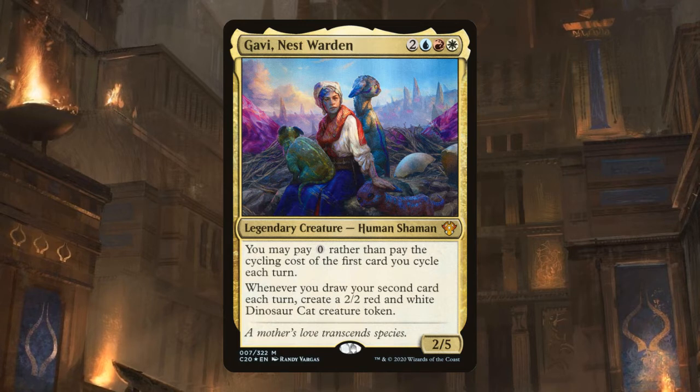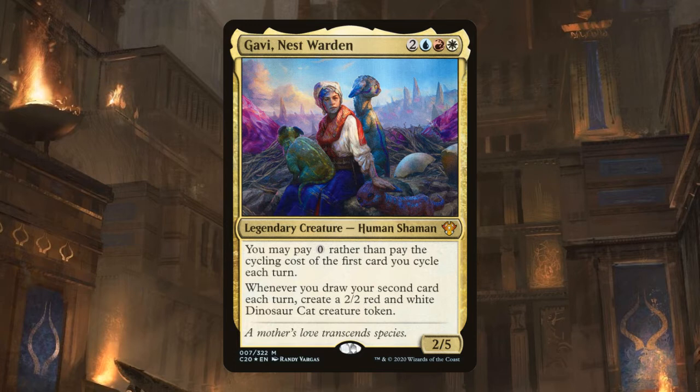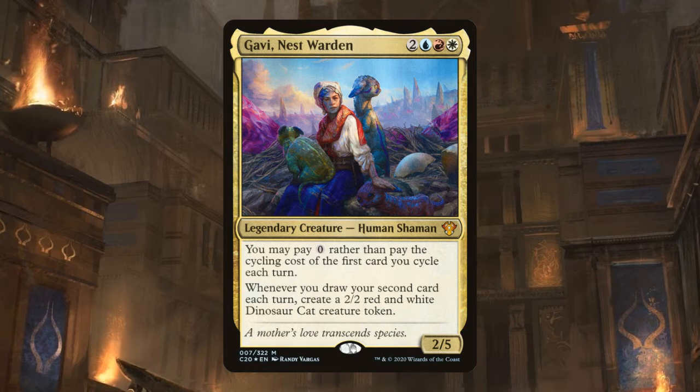Gavi is a 2/5 Human Shaman that costs two white, red, blue. It lets you pay zero rather than paying the cycling cost for the first card you cycle each turn — note this includes your opponent's turns too, so you can cycle up to four cards for free in a single round in a typical four-player game. Gavi also says whenever you draw your second card each turn, you create a 2/2 red and white Dinosaur Cat creature token.